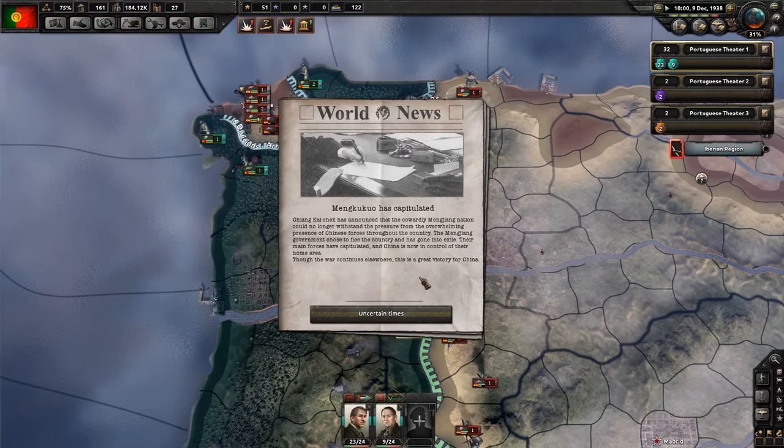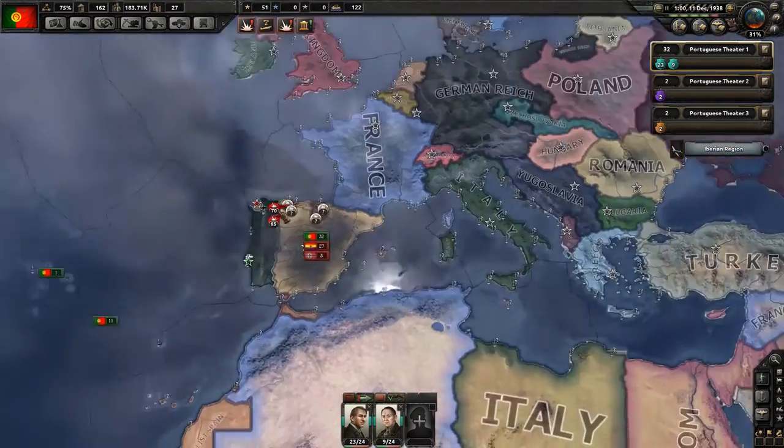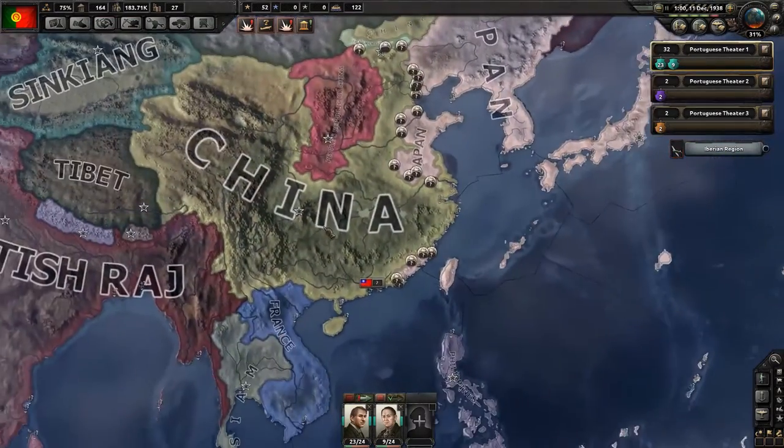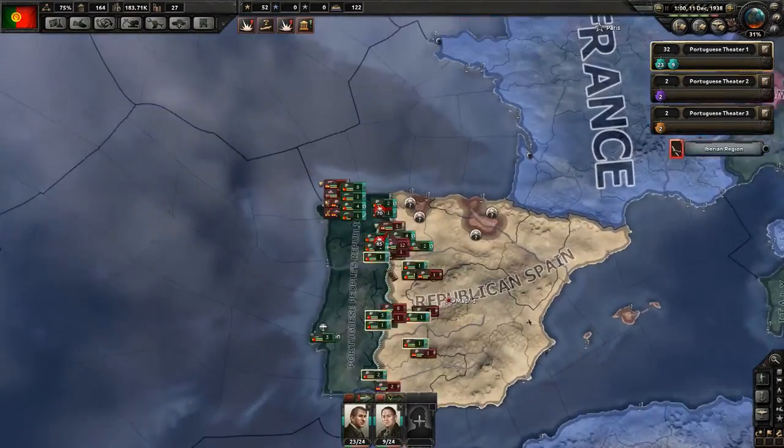Menguko has capitulated. Chiang Kai-shek has announced that the Menjang nation could no longer withstand the pressure from the overwhelming presence of Chinese forces. The Menjang government chose to flee the country and has gone into exile. Their main forces have capitulated and China is now in control of their home area. Though the war continues elsewhere, it's a great victory for China. China's getting a little bit bigger now — it's starting to eat other people.